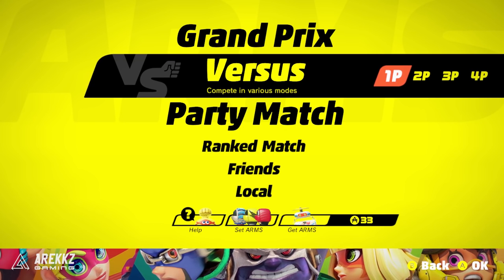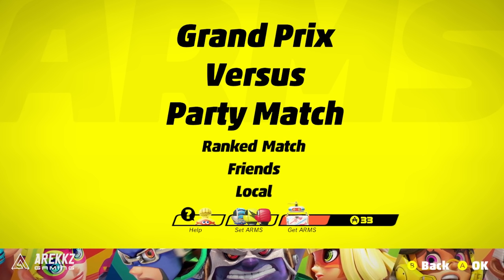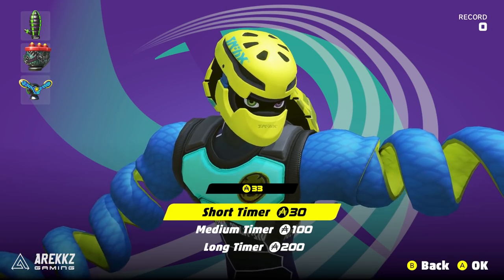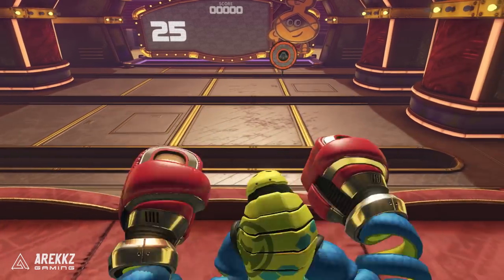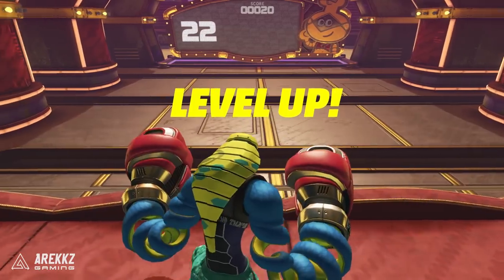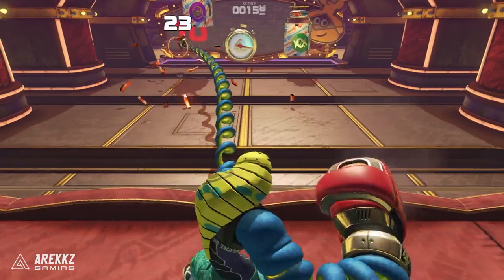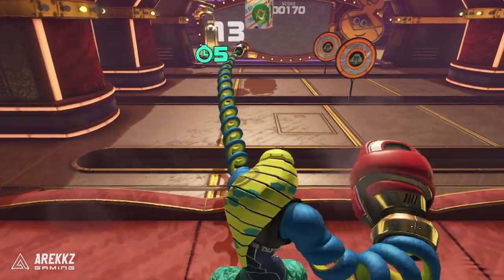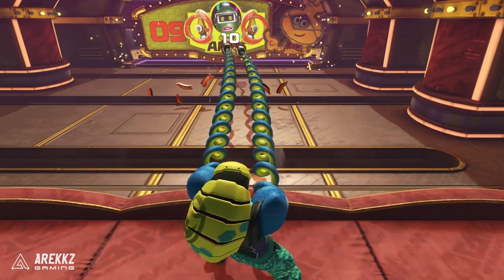From the menu, you can scroll down and select the 'Get Arms' option. You'll need a minimum of 30 credits, but the more you have to spend, the longer the timer. In this mode you smash targets to build up your score, and the higher the score, the more boxes appear. When a box appears, punching it gives you an arm for the character whose icon is on that box. Hitting the stopwatch extends your time, so even with just 30 coins you can get a lot out of each run.